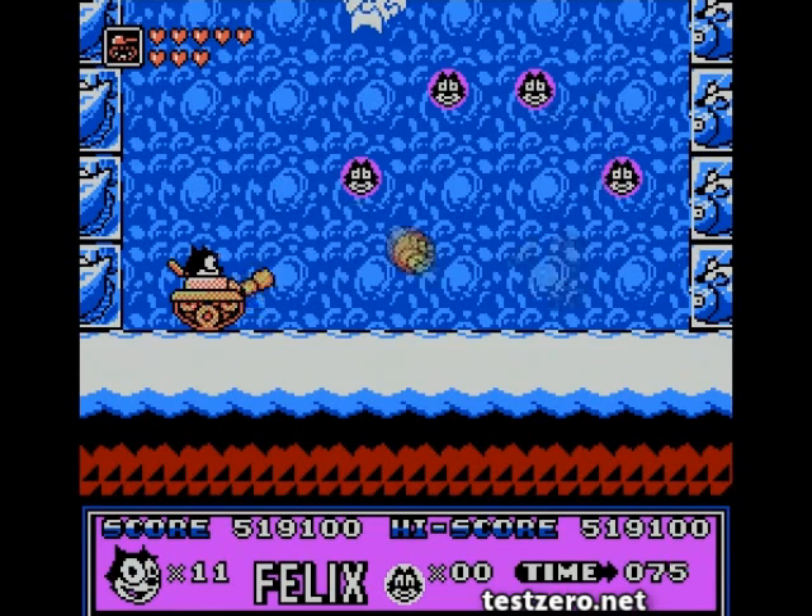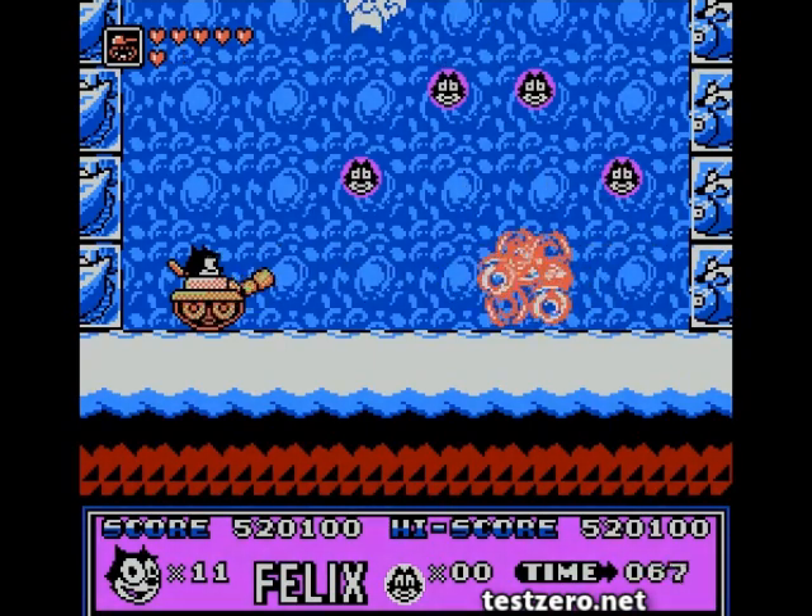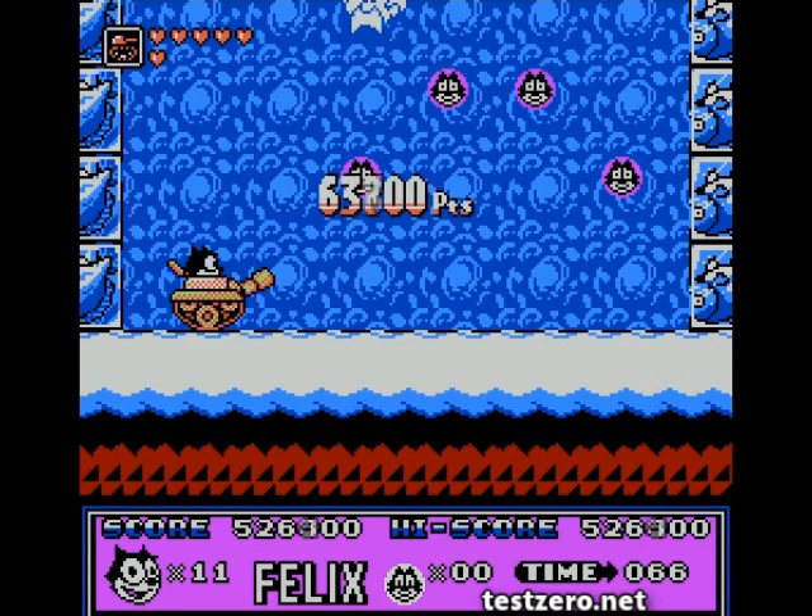It's extra points again. And now he is summoning snowballs that we can destroy in one hit. I'm not even using the left side of my controller, and I just destroyed him. That was very easy.